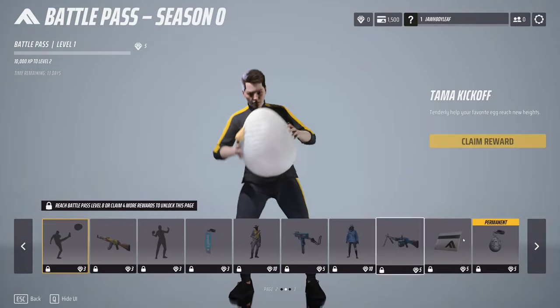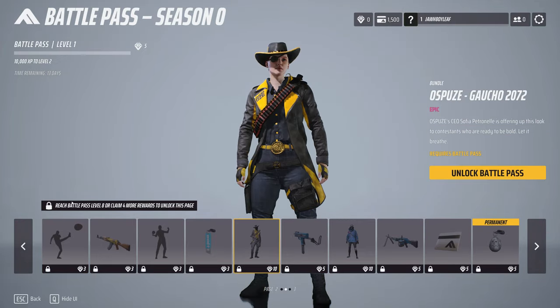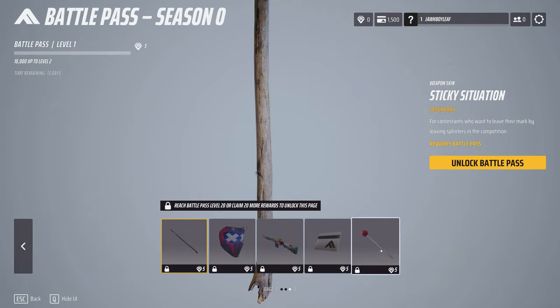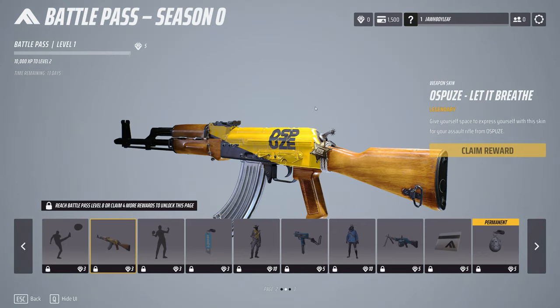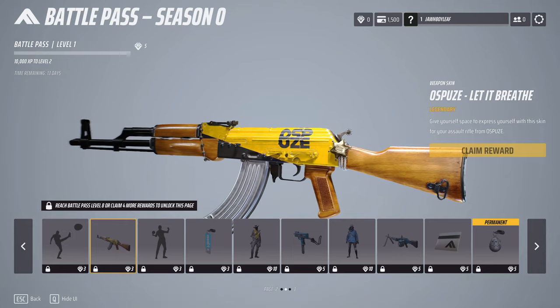I think out of all these, my favorite outfit will definitely be the cowboy outfit. And I like the lollipop here. My favorite gun skin has to be the yellow AK — it just looks so nice.